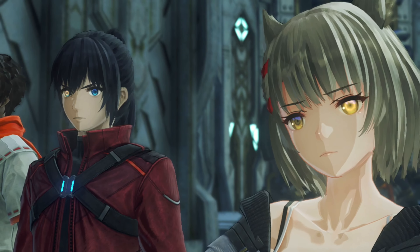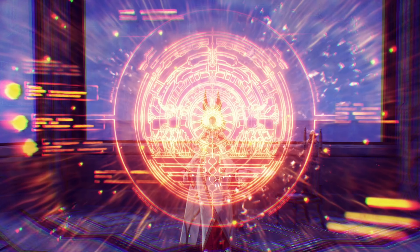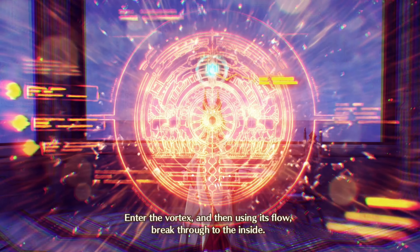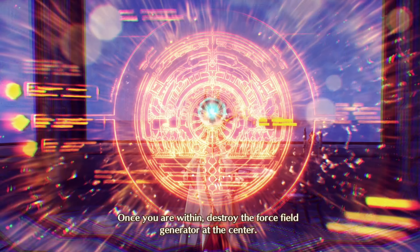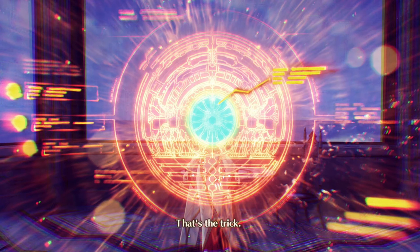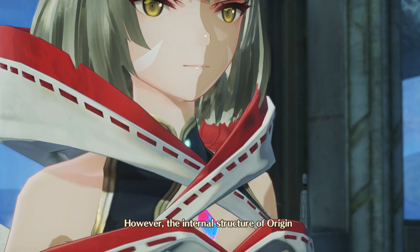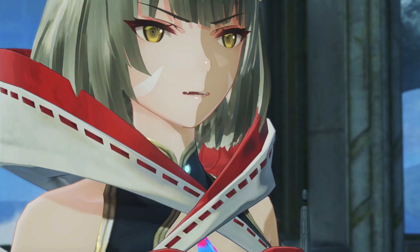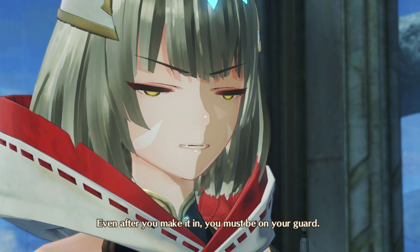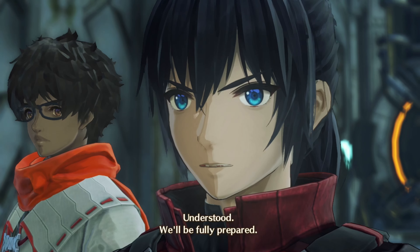So then, basically, this is our entrance. Enter the Vortex, and then using its flow, break through to the inside. Once you are within, destroy the force field generator at the center. That's the trick. Yes, I see. However, the internal structure of Origin may well have been heavily modified by Zed. Even after you make it in, you must be on your guard. Understood. We'll be fully prepared.